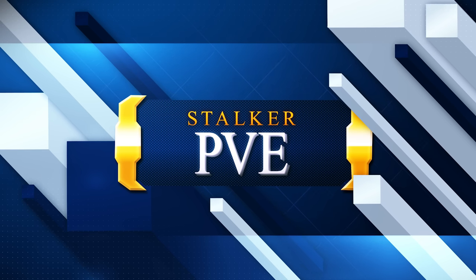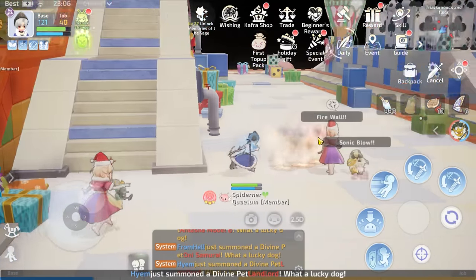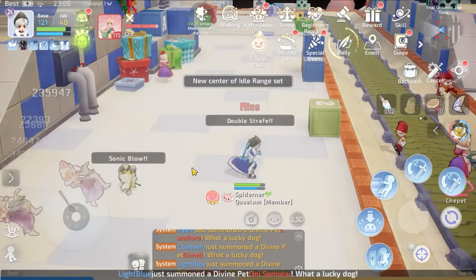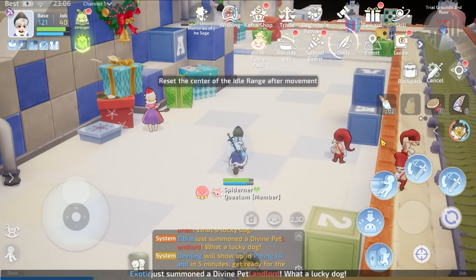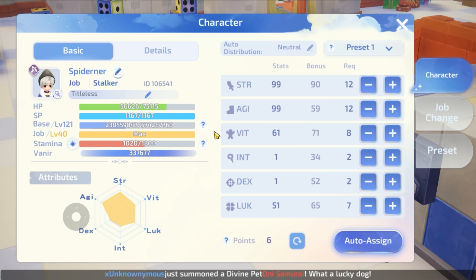In terms of grinding, you won't have any problem because stalker has burst damage from Privateer and many proc cards to kill monsters. A good set of PBE feathers and stats will boost your damage in Ragnarok Origin Global. Although your attacks are ranged, they are still considered melee damage, so you need STR to boost damage, VIT for tenacity, AGI for ASPD, and LUK for additional crit defense.